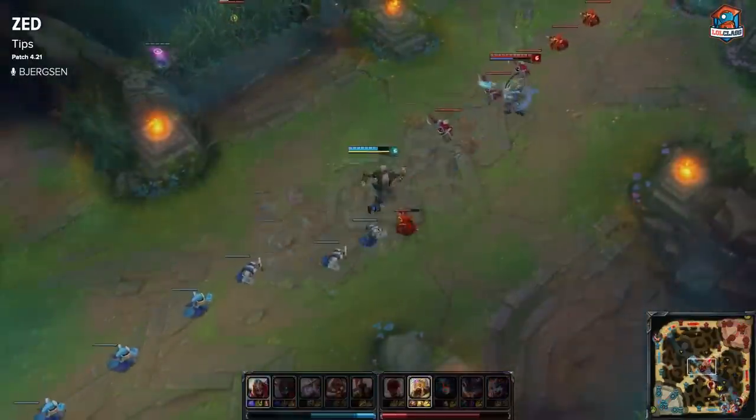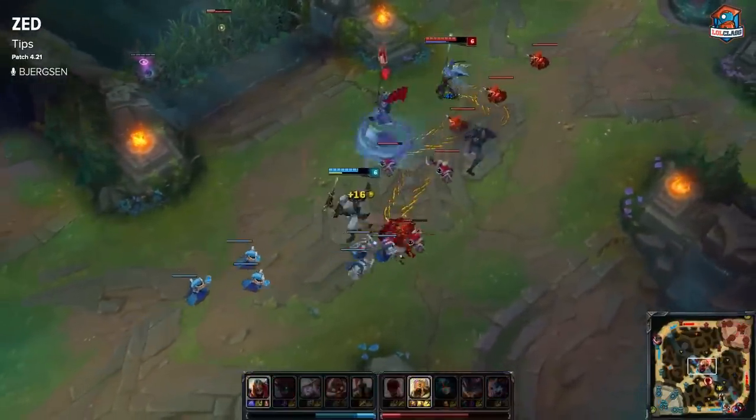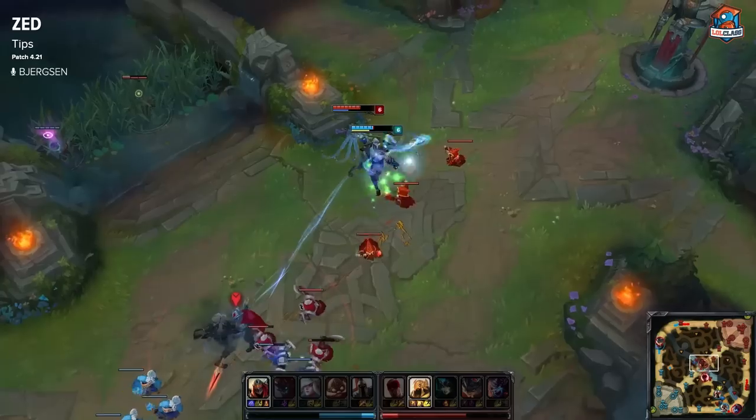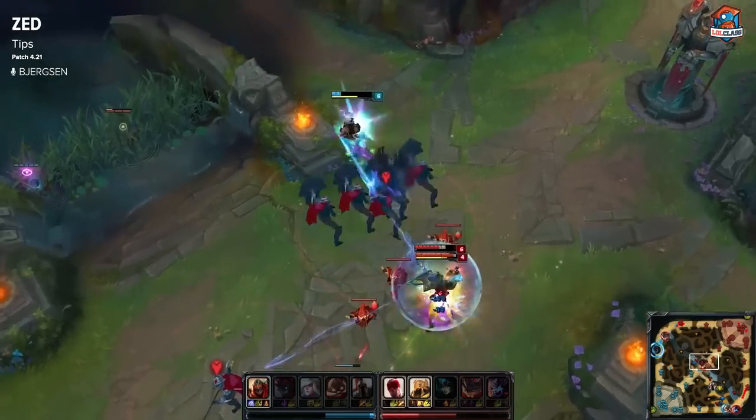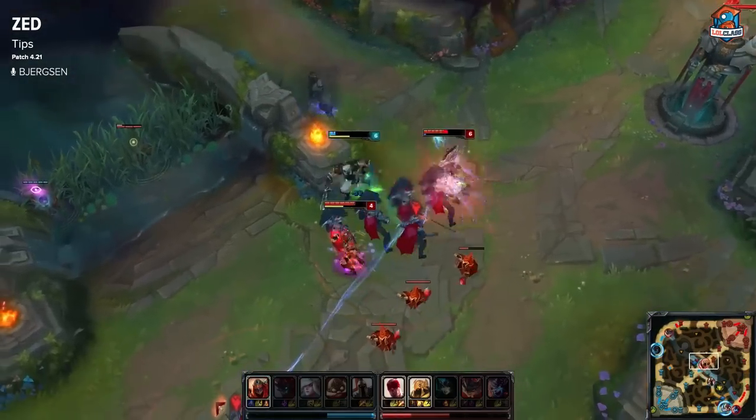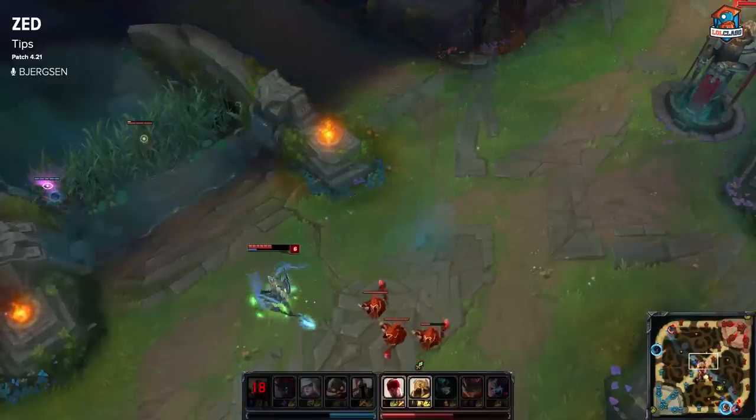A key basic of Zed's laning phase is not using your shadow when you think the enemy jungler is nearby. There are a lot of times where you're just going to have to hold onto your shadow for a bit. You can use your Q to last hit or harass, but sometimes you just have to play safe and can't use your shadow all the time.